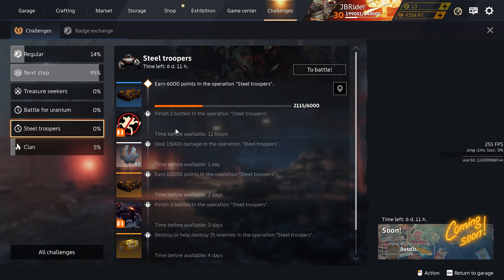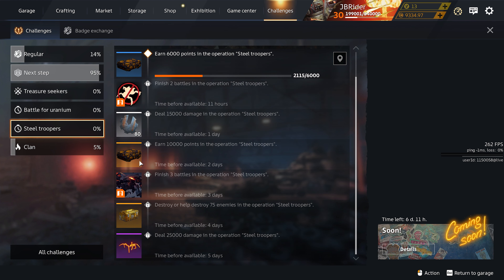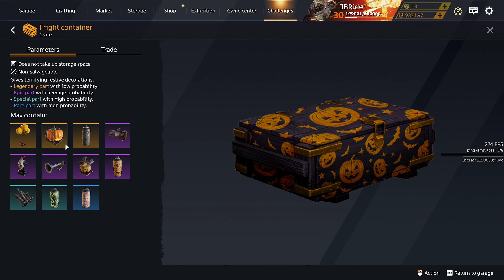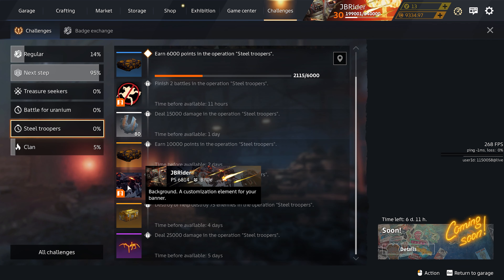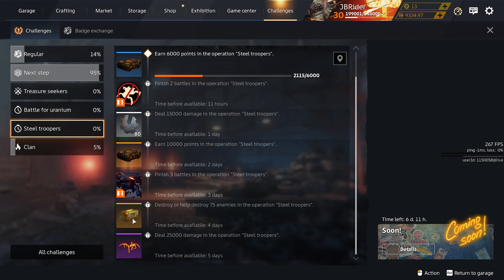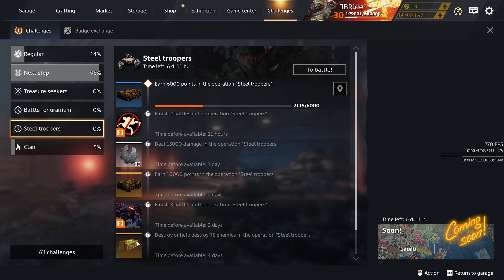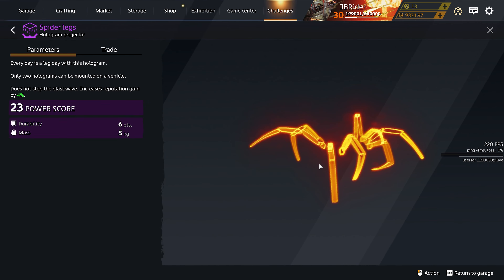For the Steel Troopers brawl you get some pretty cool rewards. Each day after completing the daily mission: the first reward is a box with some stickers, the second is a banner logo, the third is some engineers badges, the fourth is a container with decor items and paints, the fifth is a banner customization, the sixth is some resources, and the seventh is a pretty cool spider legs hologram.